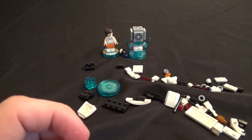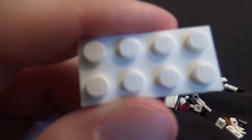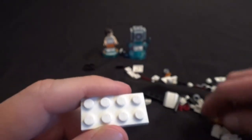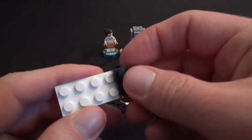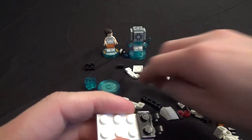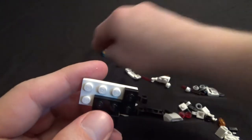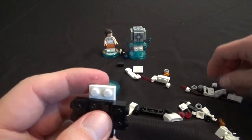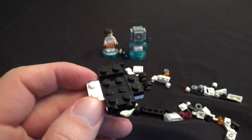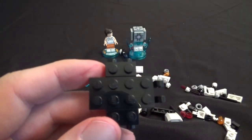Now we're going to build the wonderful sentry turret. They sound benevolent when they talk to you in the game, but they are actually quite deadly. For step one, take this white piece and one of these black pieces — that's going to go on the back. Then take these two pieces, face them this way, one goes here and one goes over here. Also for step two, take this white piece and put that there.